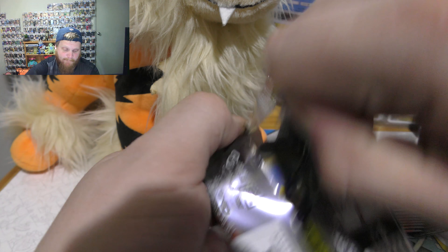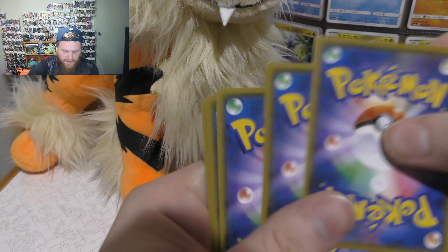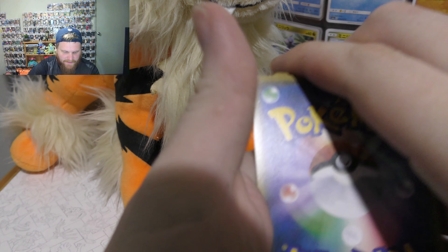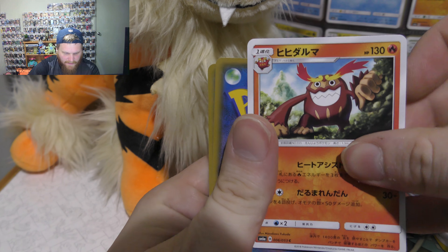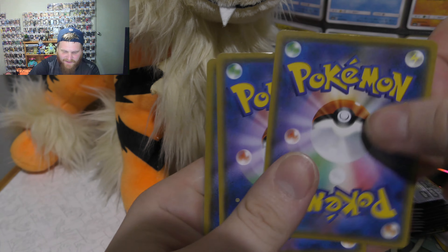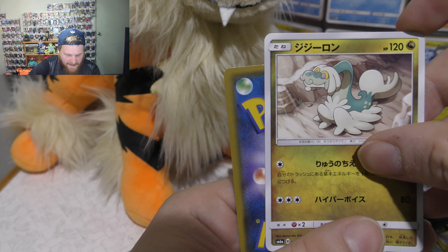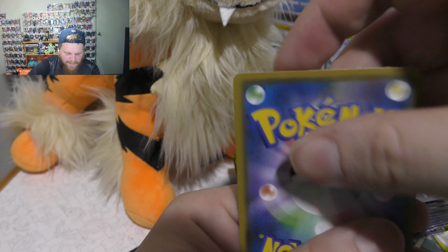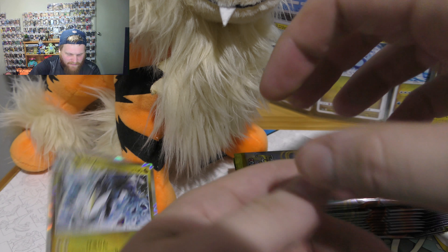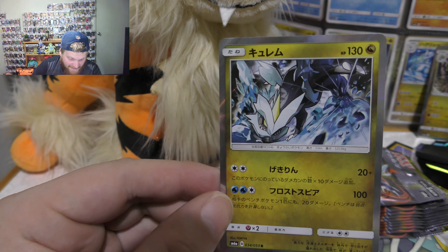Alright guys, next pack. So what have we got here? We've got Magikarp, got Donkey Kong — I can't remember his name, he's a Pokemon. We have a Drappa, I think his name is, can't remember. And we have another duplicate of that, so that's my second double I got there guys. So there's the two giveaway cards — I'll tell you at the end how to get those.